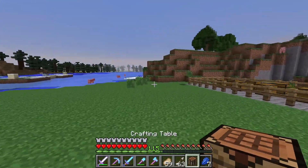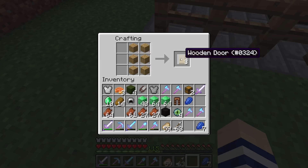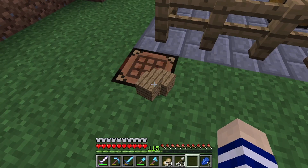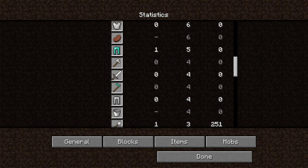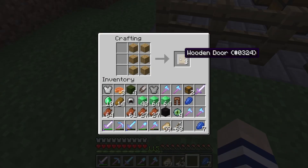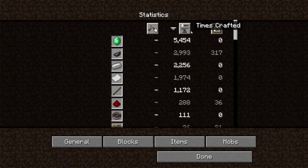So crafting statistics — if we go and craft a door we get three doors. This means the game records it as crafting a door three times even though we just did it once. Before in the previous version we could only get one door at a time. In statistics under items, times crafted, we can see the door count. I pre-planned this — we have two, which is not a multiple of three. Now if we craft three doors and check statistics...